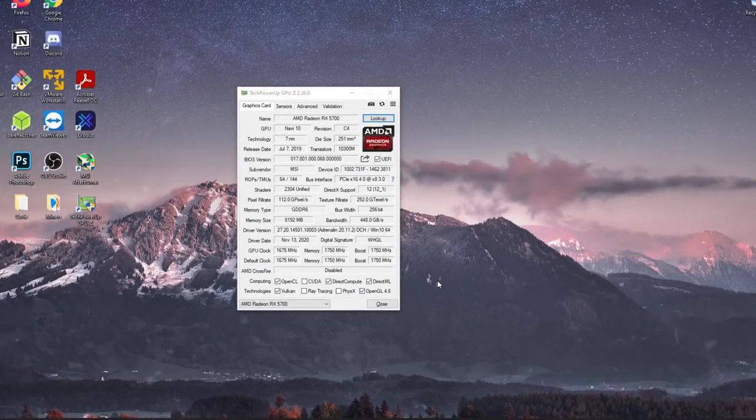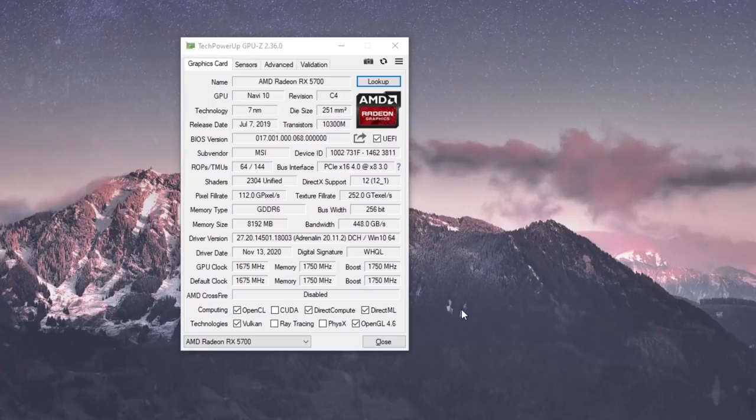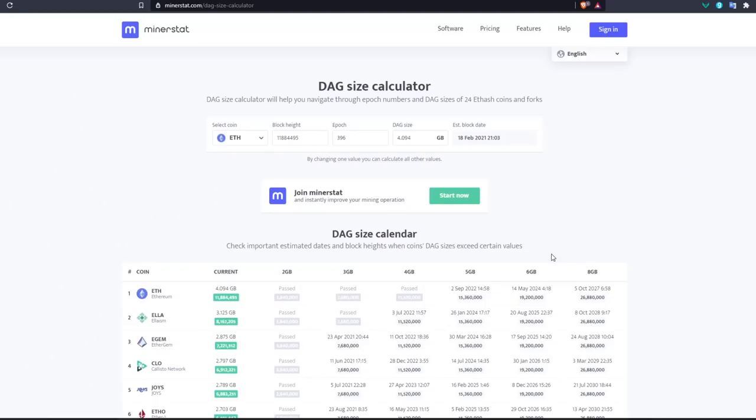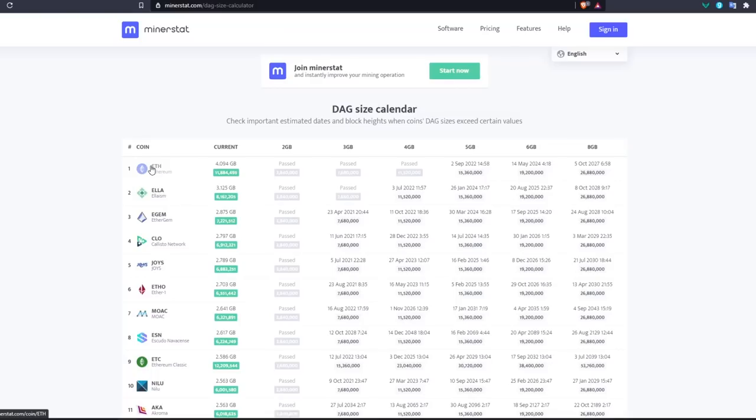The first thing you need to know is which GPU you have and what your memory size is. If you don't know your memory size, you can find it in GPU-Z — just download it and look at the memory size field. It's important to know your memory size because some mining algorithms require a certain amount of VRAM. For example, Ethereum — the most profitable coin to mine for any GPU miner — has passed the four gigabyte DAG file size, meaning you can't mine Ethereum with any GPU that has less than 4GB of VRAM. If you have less than 4GB VRAM, you'll be mining different coins like Ethereum Classic or Ravencoin.